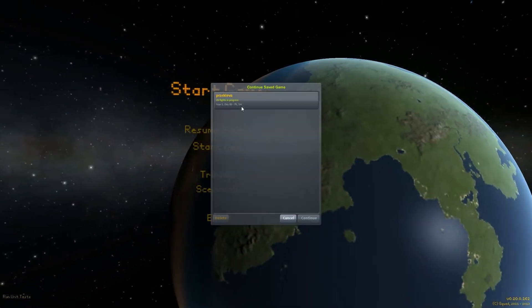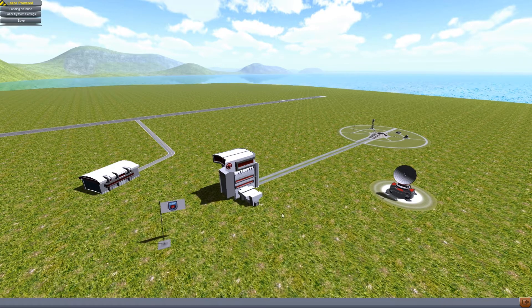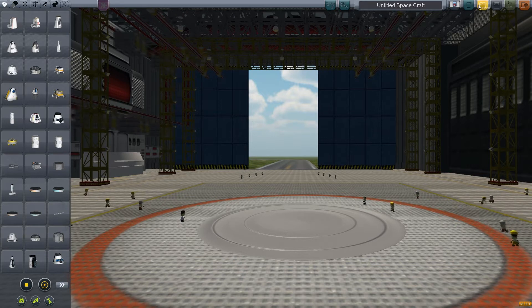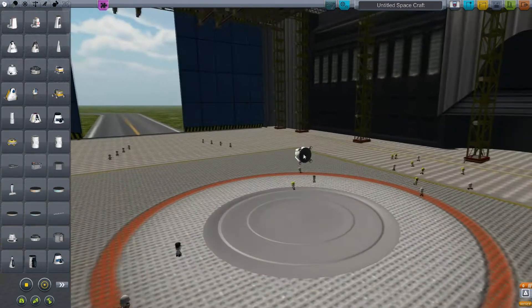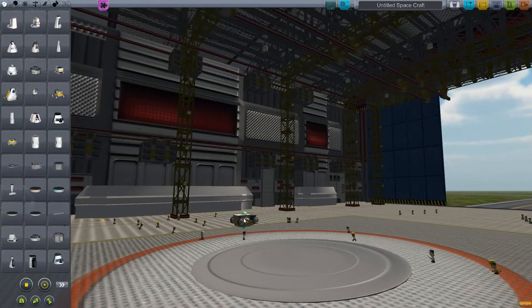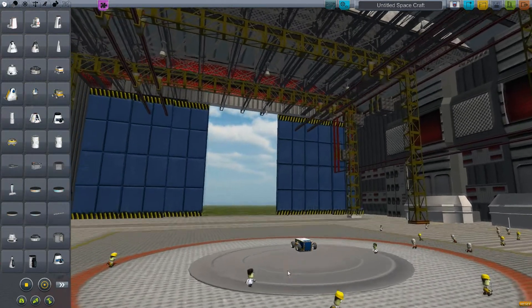Hello and welcome to another episode of Kerbal Space Program. Today we are going to be building a GPS constellation using the Figaro GPS system, which is like the first functional GPS system in the game. It's kind of more interesting than the ISA map set in that you actually have to have a realistic setup for the GPS to work. There's just a receiver part that goes on — you don't actually need anything other than the receiver part plus the constellation for it to work. The satellites just have to have the word GPS in their name.